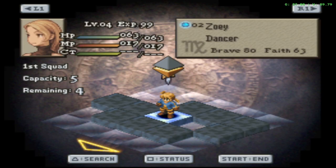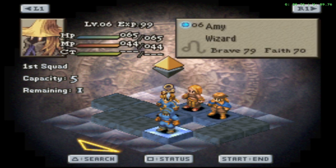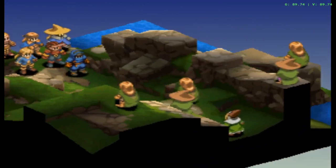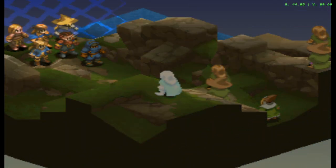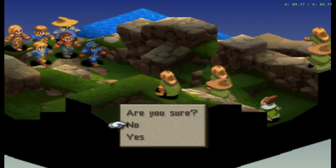Alright, we'll bring Ramza, these two, our Ninja, and our Wizard. I wonder what Blue Magic Luso can learn — I'm pretty sure there's documentation of it somewhere, maybe on the FFTactics forums. Alright, let's go ahead and start the battle.